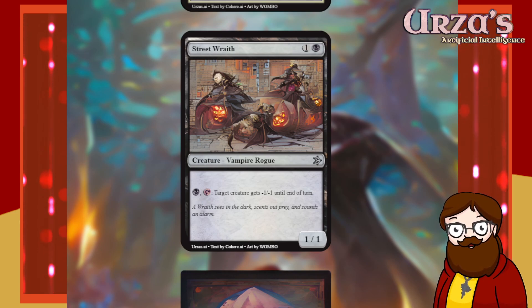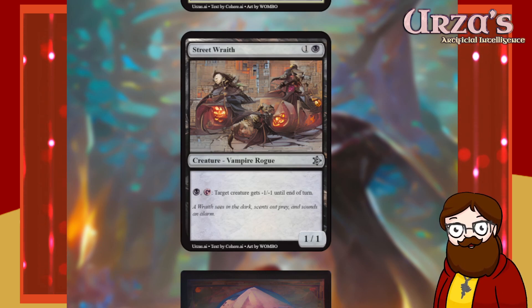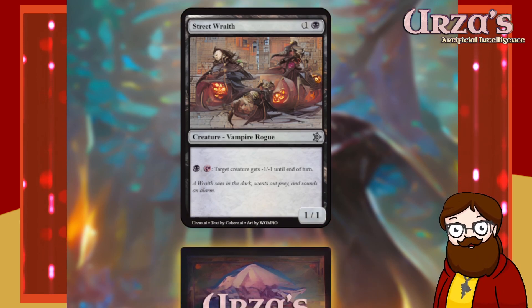Street Wraith is a two-mana black 1/1 vampire rogue. For black, tap — target creature gets -1/-1 until end of turn. Not super interesting, but useful sometimes. This could probably block pretty okay — maybe it should be a 2/2, but that's okay. We gotta fill out our commons.